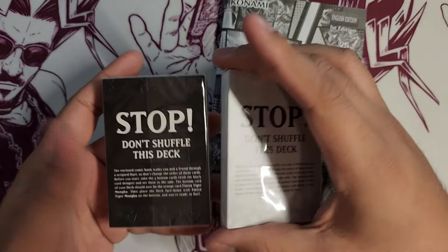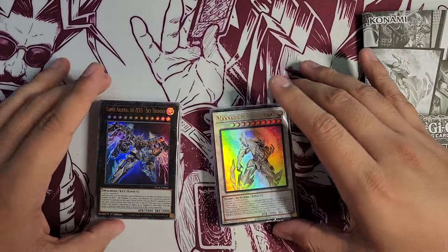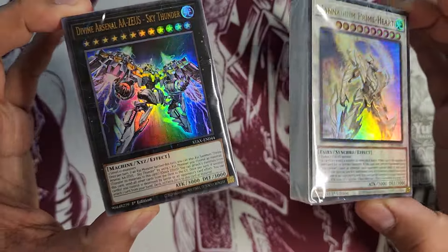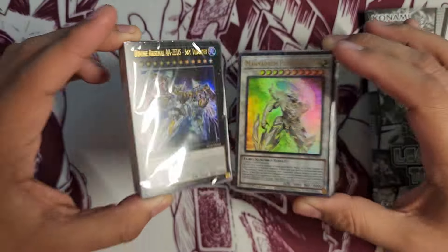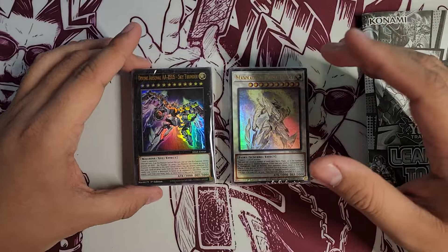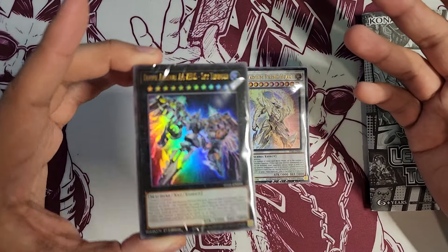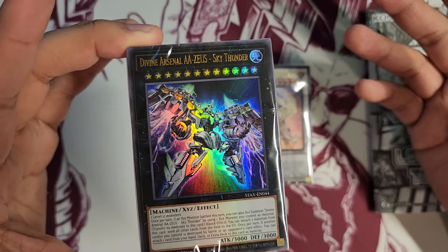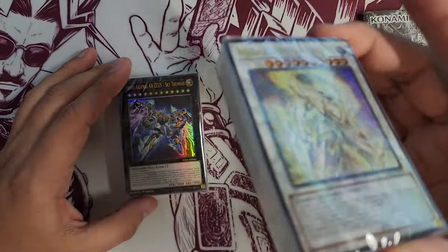It says stop — don't shuffle this deck — but of course we're going to go ahead and open them right up. One comes with one of the best cards in the entire game right now, which is Divine Arsenal AA Zeus, Sky Thunder. For any new players, this pretty much clears the entire board, sending everything on the field to the graveyard, which is just really, really good.